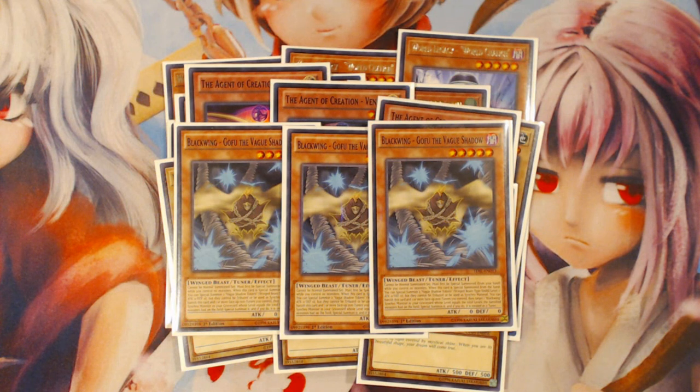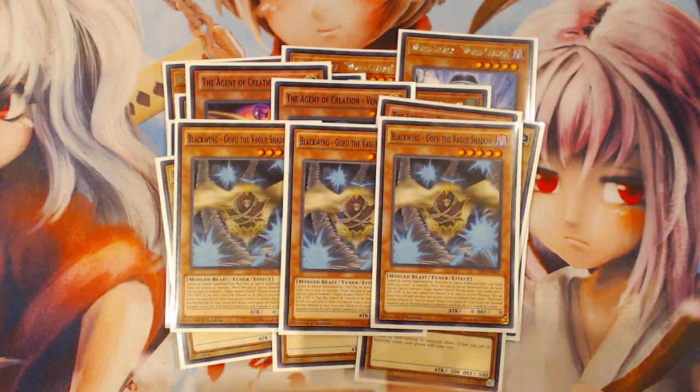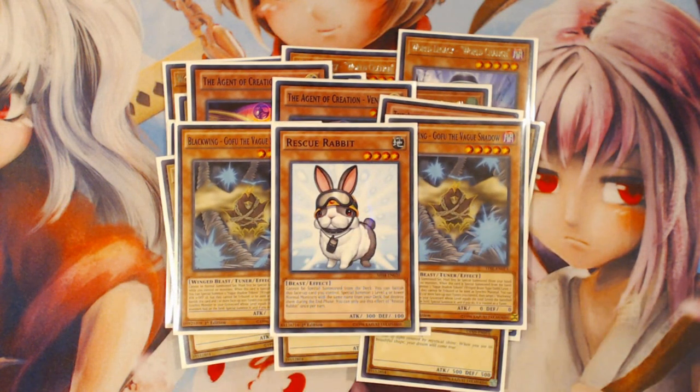Outside of Venus, the other good card to really swarm your board is GoFu. Rescue Rabbit sort of does that kind of thing as well, but it still requires your normal summon — it still fits the criteria of good cards that bypass the one-monster limit of your normal summon. That's what makes World Legacy World Chalice so good too — he requires a normal summon, but when he leaves the field he was essentially three monsters, because he brings out two others, bypassing your normal summon requirement.